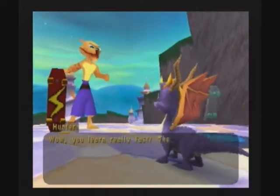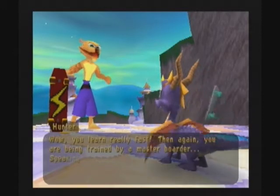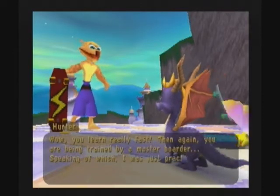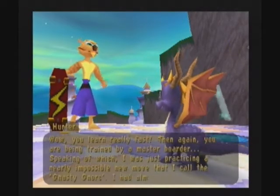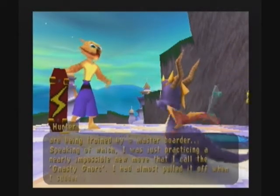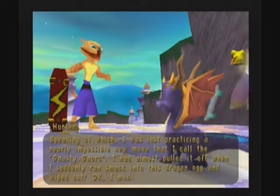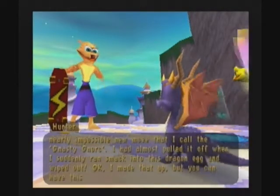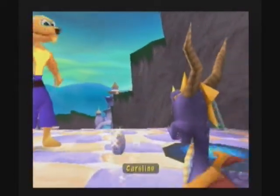You learn really fast — then again, you are being trained by a master boarder. Speaking of which, I was just practicing a nearly impossible new move that I call the nasty nork. I had almost pulled it off when I suddenly ran smack into this dragon egg and wiped out. Okay, I made that up, but you can have this egg. Nasty nork! Never remember where nasty nork came from.